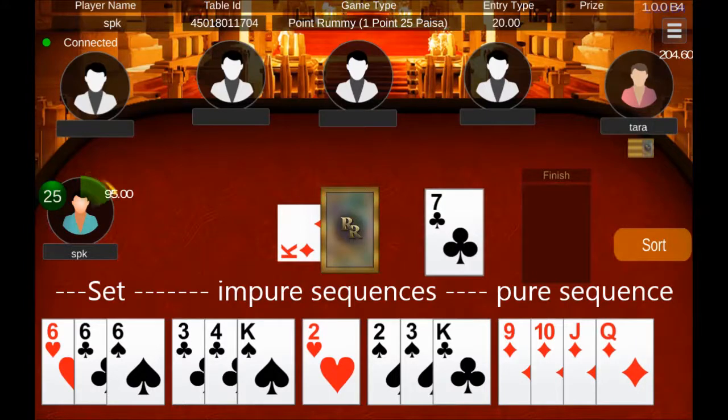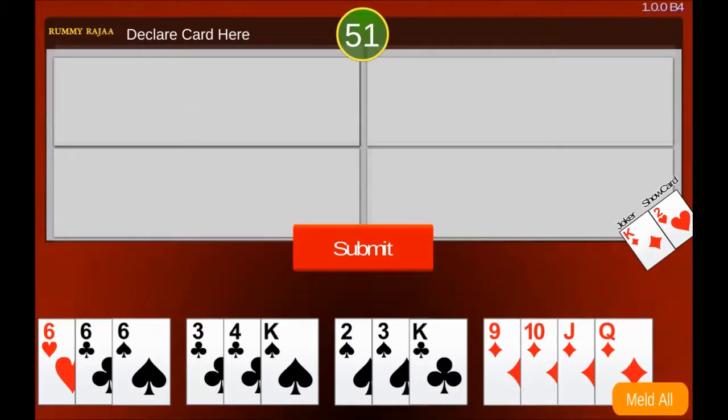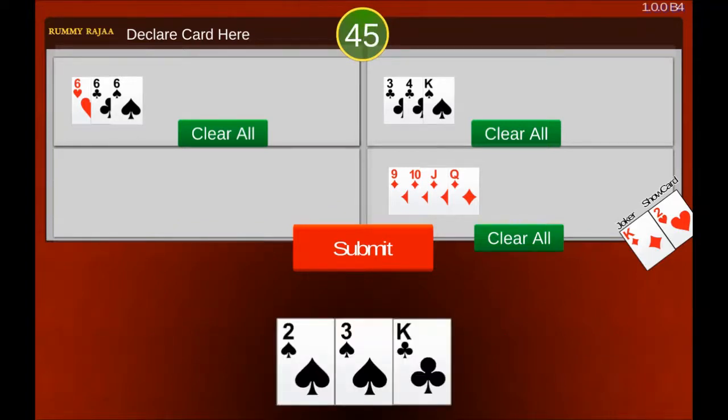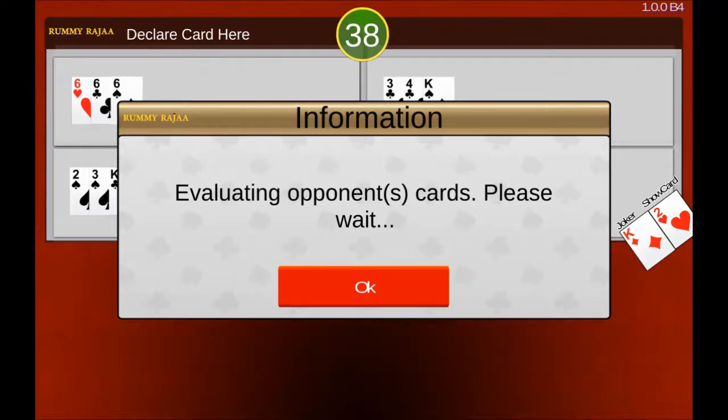Then you can finish with two of hearts by clicking the finish button or finish slot and confirming yes on the confirmation pop-up. If anybody at the table places a show, you will be prompted with a melding screen. If you have properly grouped your cards, click the meld all button to send the cards. If you made any mistake, a clear all button is there to bring back the cards and regroup them.